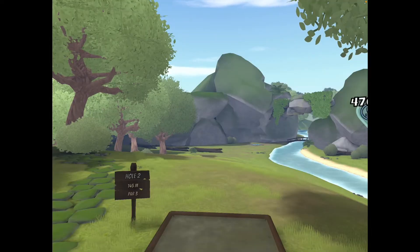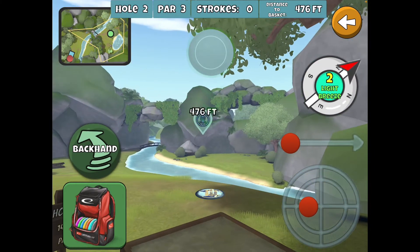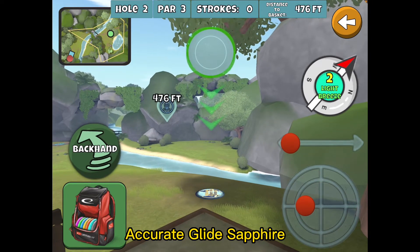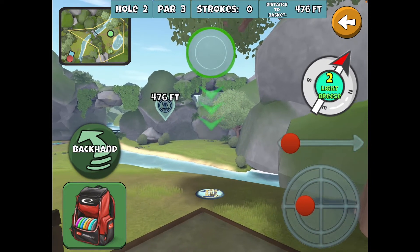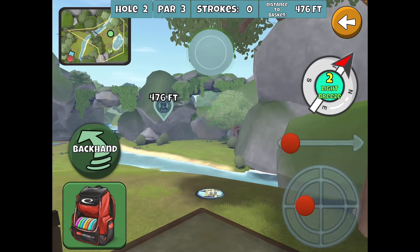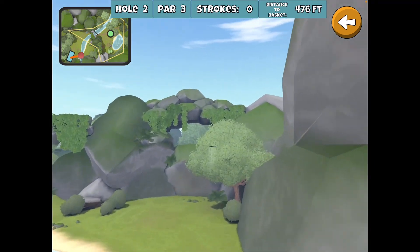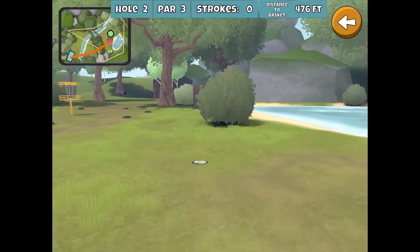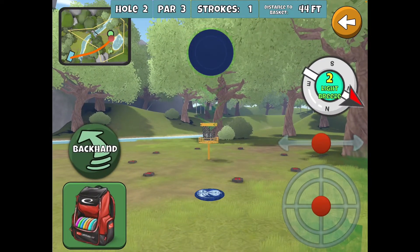Next hole, number two — I usually go with the Sapphire here, the Accurate Extra Glide, unless I've got a strong headwind or a really strong crosswind that I want to try to fight. This bush right here is collision, at least parts of it. So as you're going through this gap, you want to try to stay away from that bush. The Sapphire really does have a good distance for this hole, and as I say that I go right through it — but the edge is not, I think there's parts in the middle that are. The distance on the Sapphire is really nice for that hole.